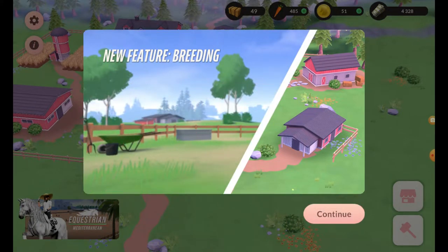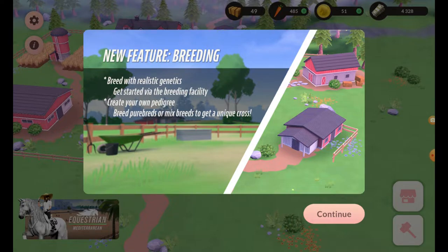The new feature is breeding — Breed Realistic Genetics, started via the breeding facility. Create your own pedigree, breed pure breeds, or mixed breeds to get a unique cross. That's very cool.